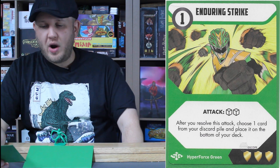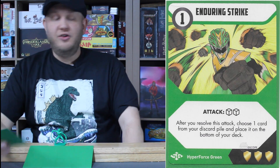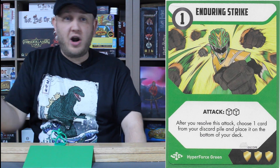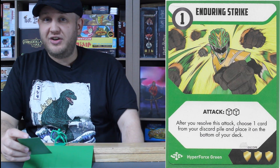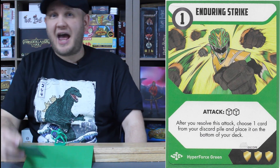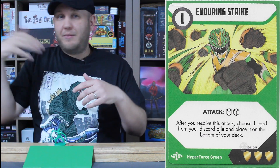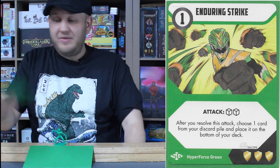Next is Enduring Strike: a one energy, two-dice attack card. After you resolve this card, choose one card from your discard pile and place it on the bottom of your deck. Since resolving puts this card in your discard pile, you could take Enduring Strike itself and put it on the bottom of your deck. There are two of these in Joe's deck, so you could have a pretty good rotation of Enduring Strikes — more defense and more longevity in the fight. Joe seems to have that ability: constantly taking cards and putting them under his deck, playing something and putting it back under, able to take hits and also deliver hits back out at enemies.